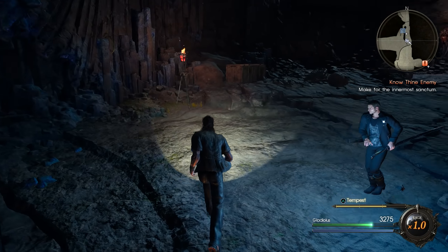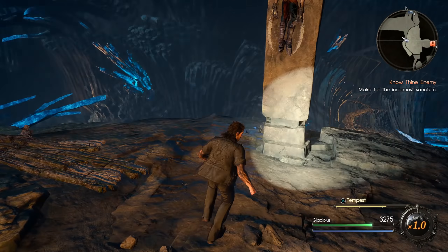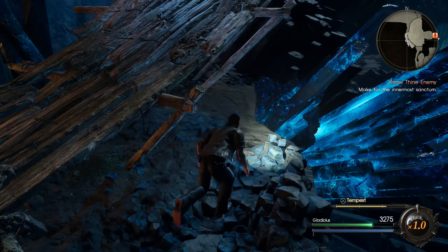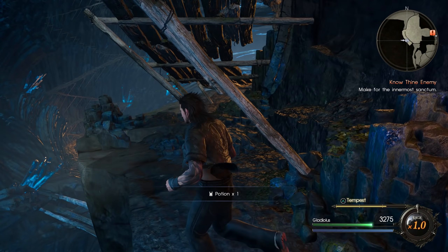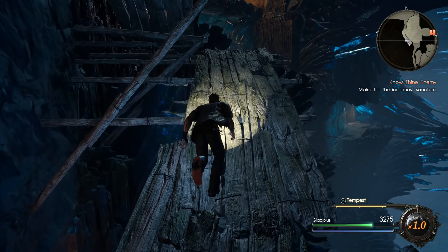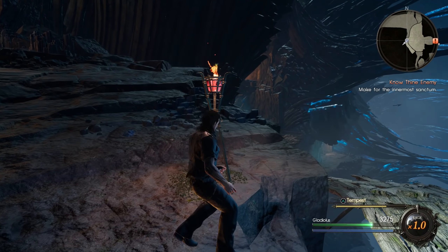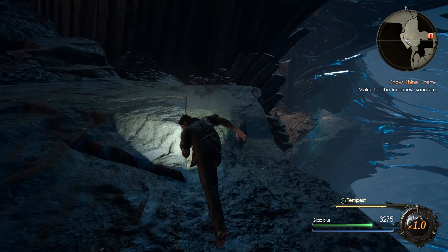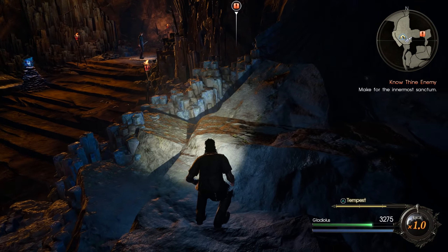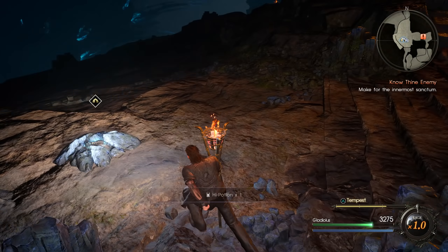As far as treasure goes - potion number one, and there should be number two along the lower path here. A few more treasures before the demon wall boss, or whatever their proper name was. I don't think there's any treasures around here, but let me double check. There's actually one - the high potion, very good.